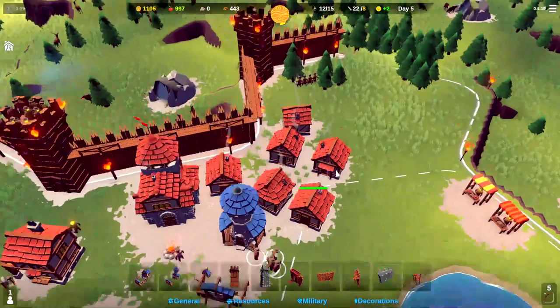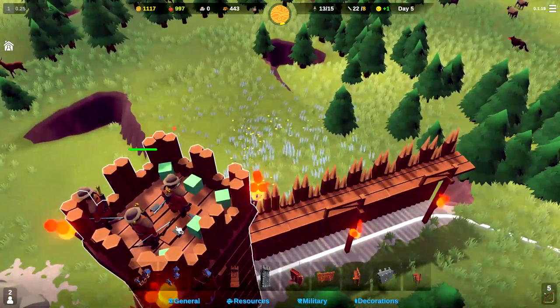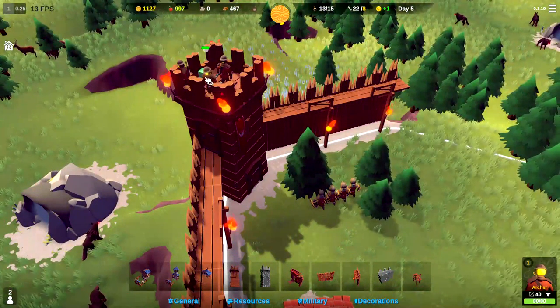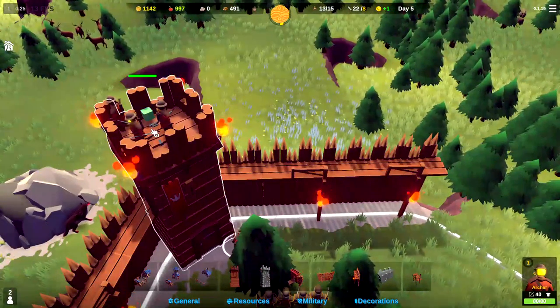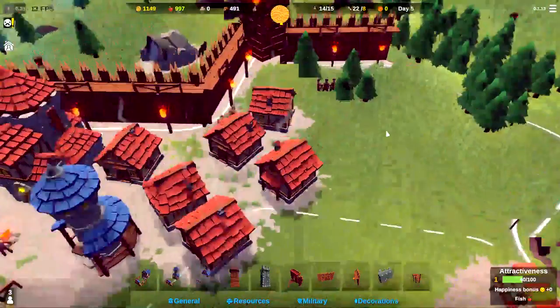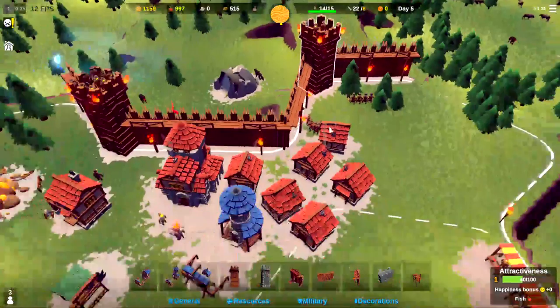This is going to be our last archer to train up. Let's go ahead and send this group to the top of this tower. There should be one more archer yet — he should be getting up here any second. There he goes. So that gives us a full complement — two towers full of archers — with 17 seconds until the next attack.